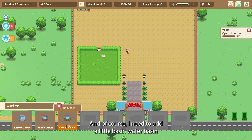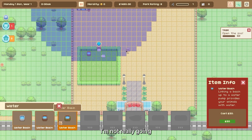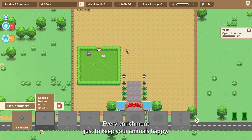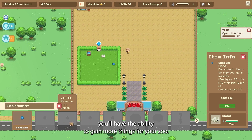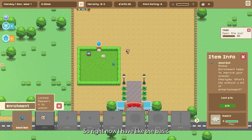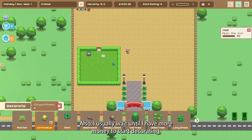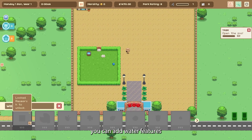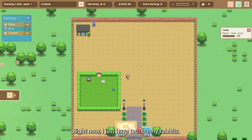You click on the enclosure and go to 'add objects.' I need to add a water basin. Right now I'm not really going for any fancy stuff, just a basic water basin for enrichment to keep my animals happy. As you go throughout the game, you'll be researching things, and as you research you'll gain the ability to add more things to your zoo. Right now I have the basics — shelters will open up, you'll get to decorate, and you can add water features to your enclosures as well.